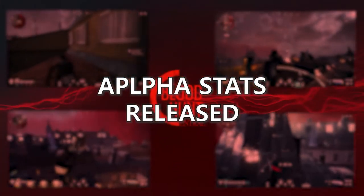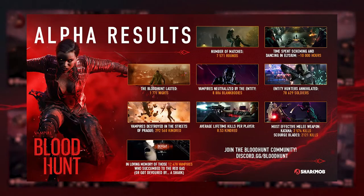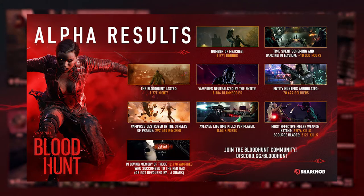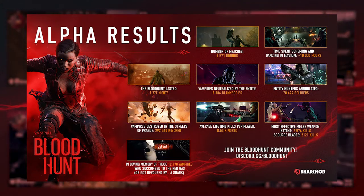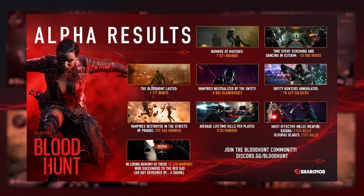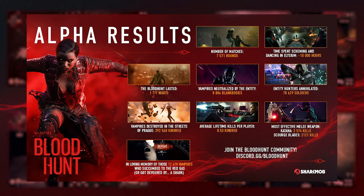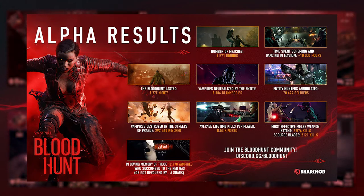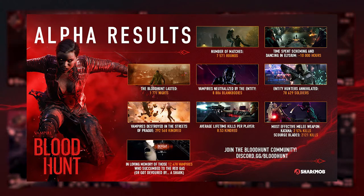The devs released stats from the alpha. Over on the Bloodhunt Twitter, the devs released a number of stats collected during the alpha. For such a short alpha, an astounding 7,571 games were played in just 48 hours, and during that time nearly 300,000 vampires were killed, with an average lifetime kill per player of 8.53.